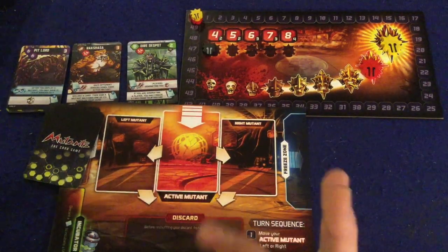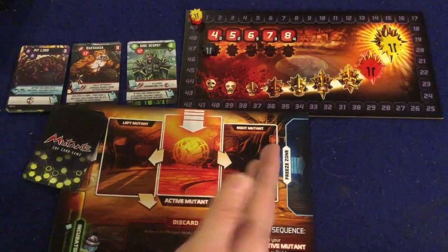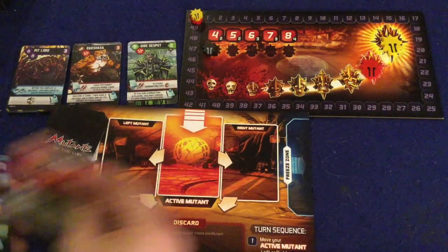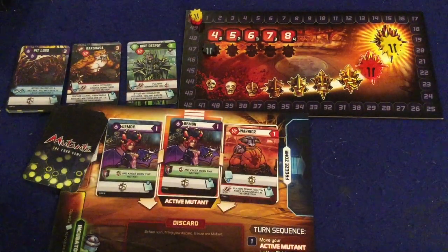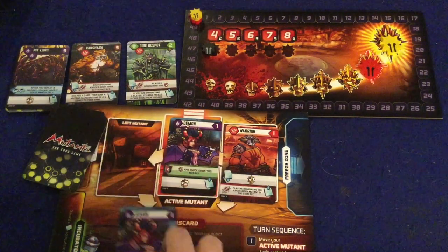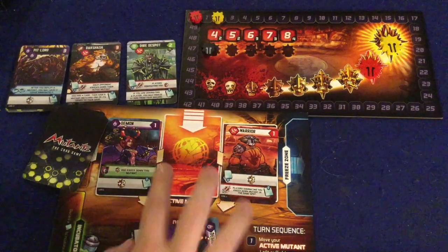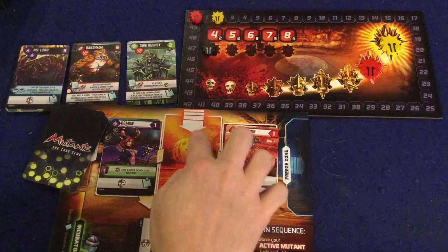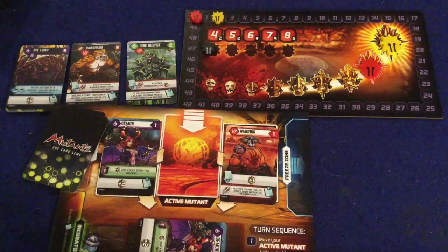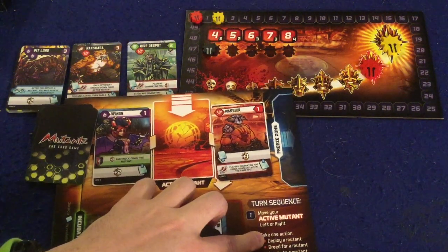The second action is ready mutants, which means if you have a mutant in your active mutant spot, you have to move it either to the left or to the right. So for example, if we have this setup, I would most likely move this guy down — which means I'd immediately get two victory points — and this guy would go right here. You do that to clear space for your active mutant spot.